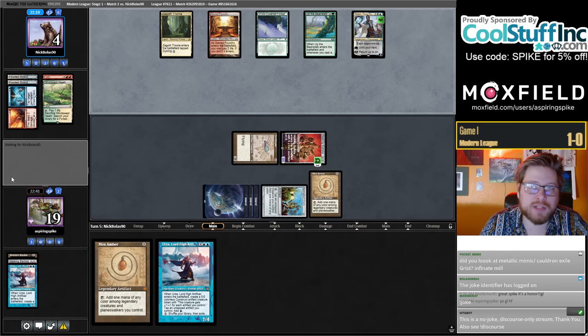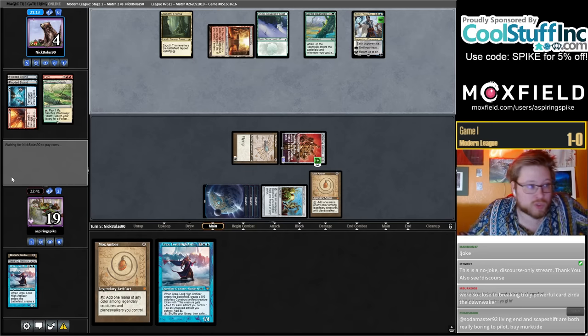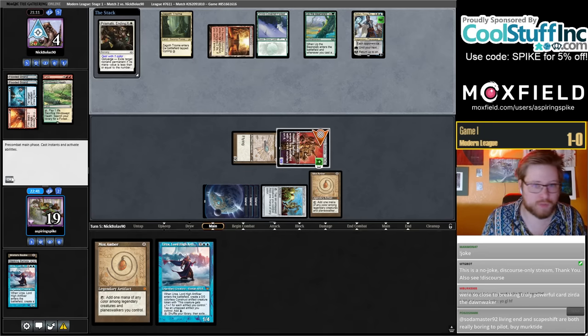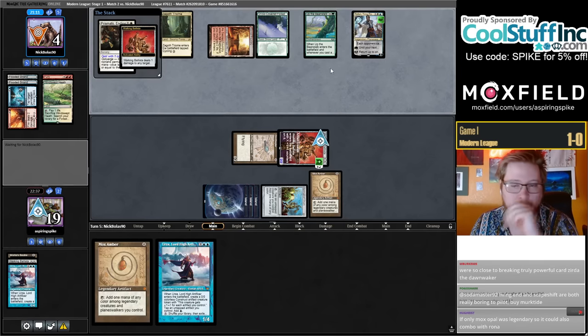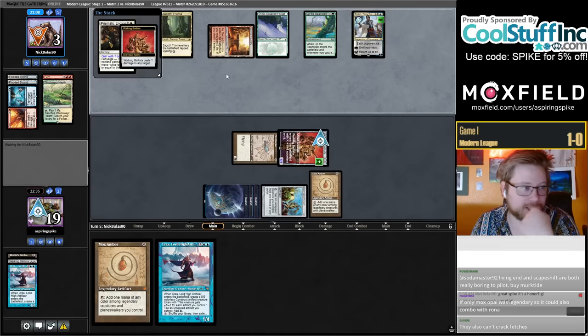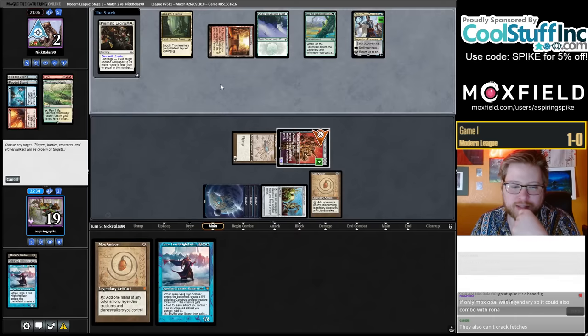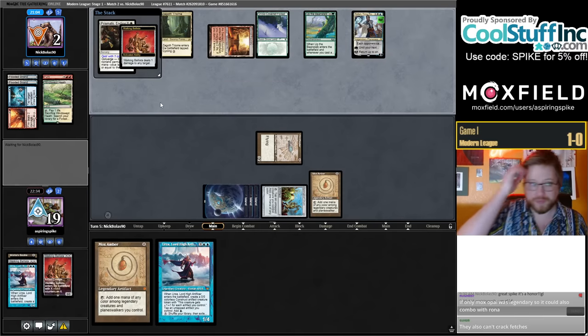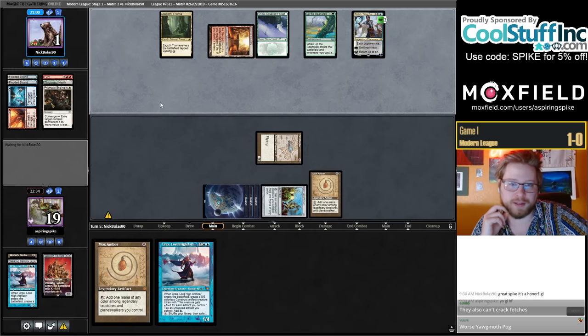I've tried to brew a lot of Cauldron decks with Grist recently — I had one with Fulminator and Unearth. It's just worse than Yawgmoth. Every single time for me it's been significantly worse than a theoretical Yawgmoth deck would be. So that's kind of my selling point: convince me that putting Metallic Mimic in your deck is better than putting Yawgmoth in your deck.